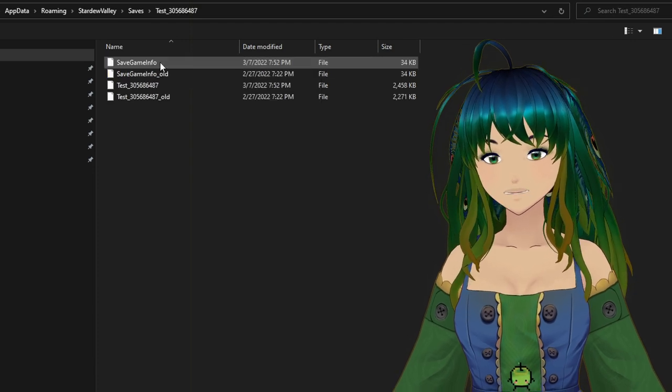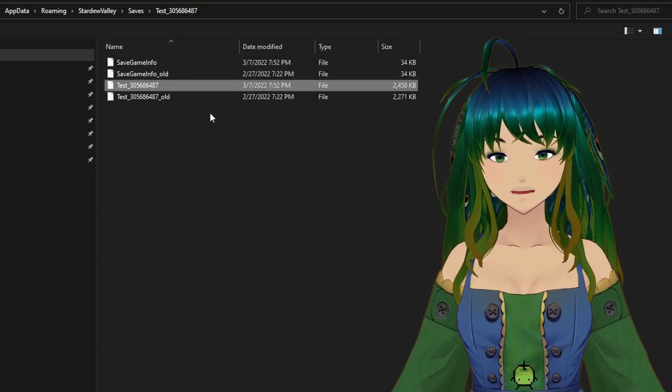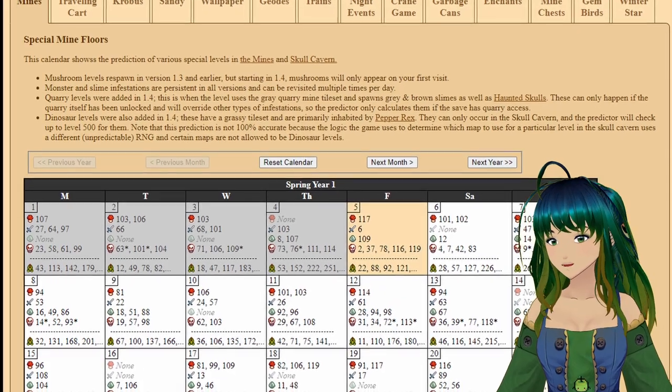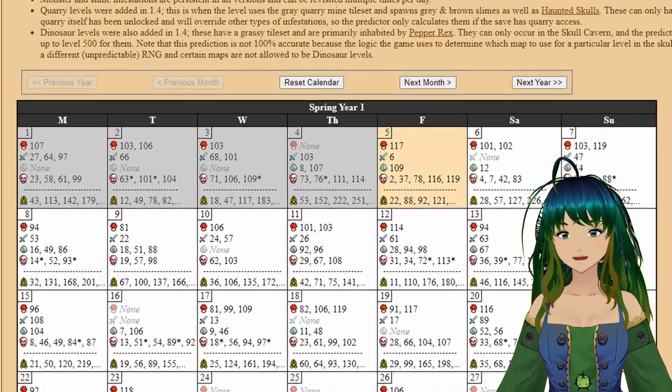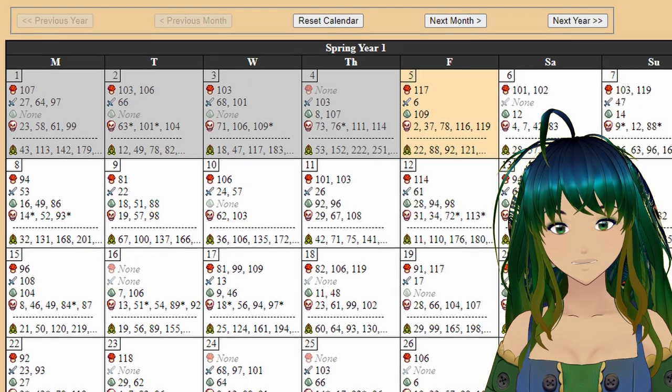We'll load up our save file, and you'll see pretty quickly we have results from the predictor down below. One of the first tabs you'll see in the predictor is a calendar for special dungeon levels in both the regular mines as well as skull caverns.